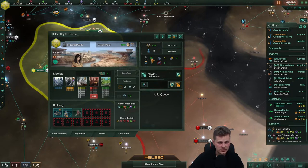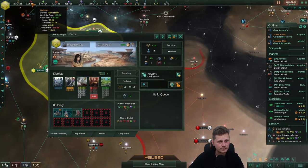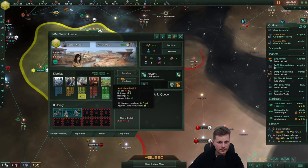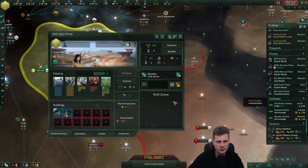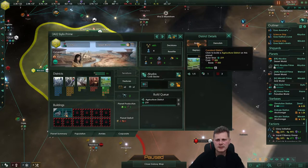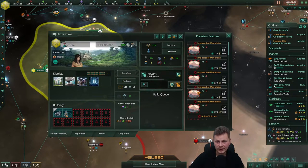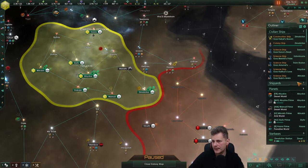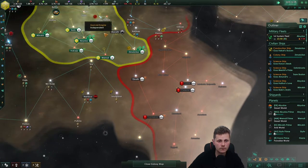I want to start pushing you — two jobs is good. Industry, four jobs remaining, no jobs. Four pops — we need to grow this otherwise we'll never get this done. That would be six, eight, ten. We need to get planetary feature tile blockers unlocked. Our fleet power is seven thousand, we're still building it up.